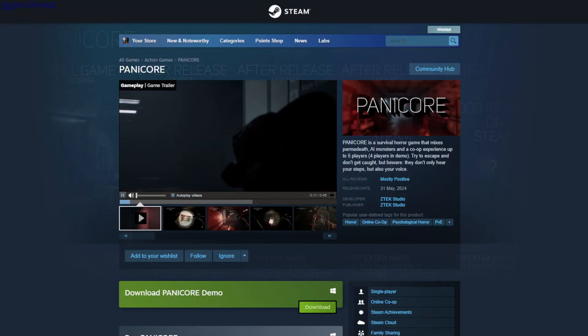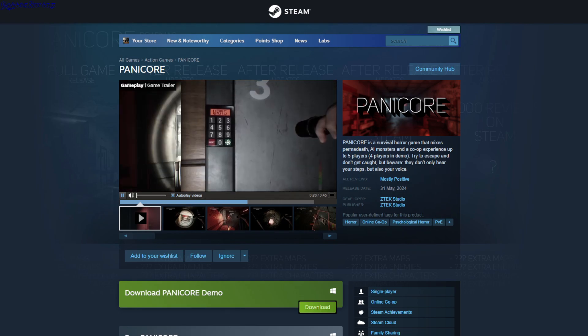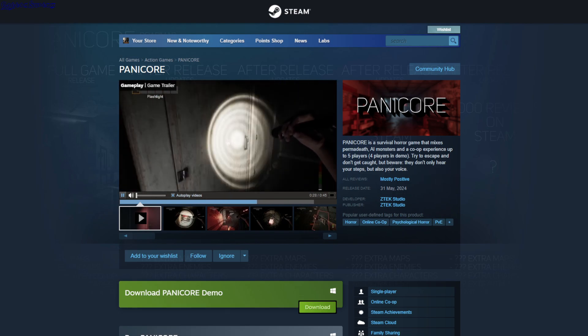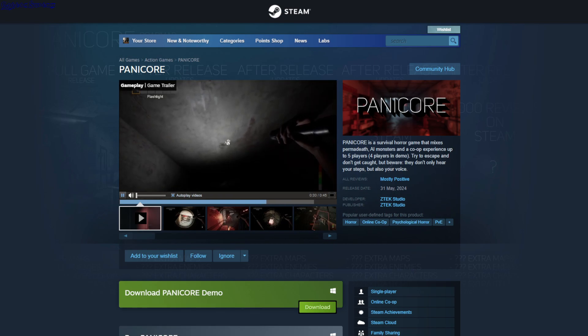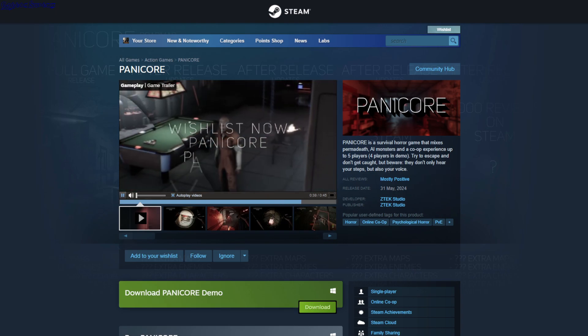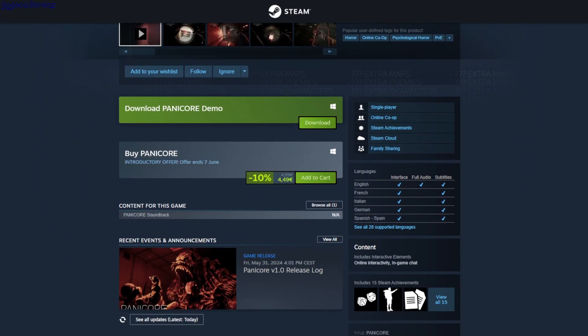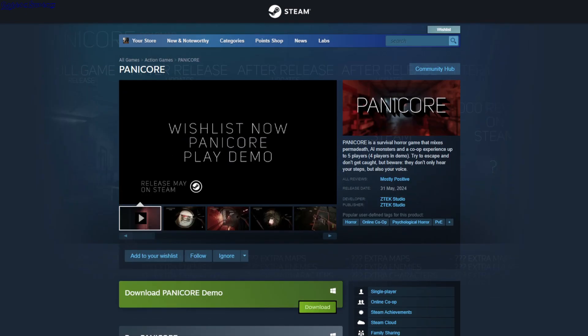Bunny Core — this is a horror online co-op. It's either everyone escaping from something, or one player plays the bad guy and tries to kill everyone. There's a free demo and it's $4.49.